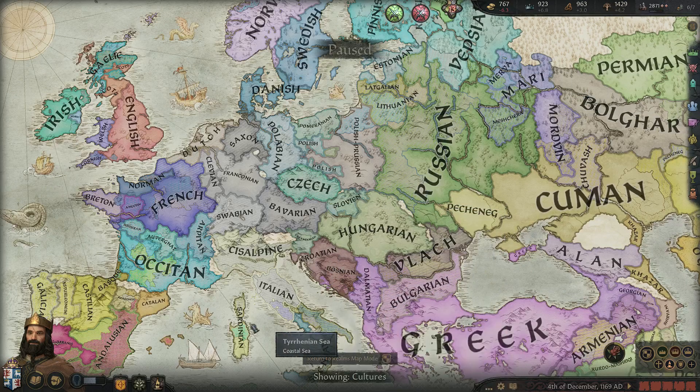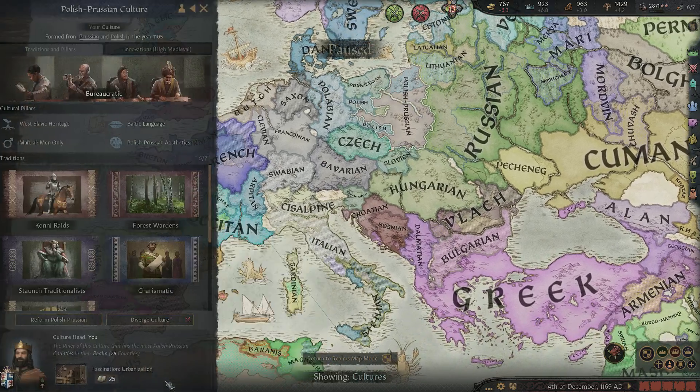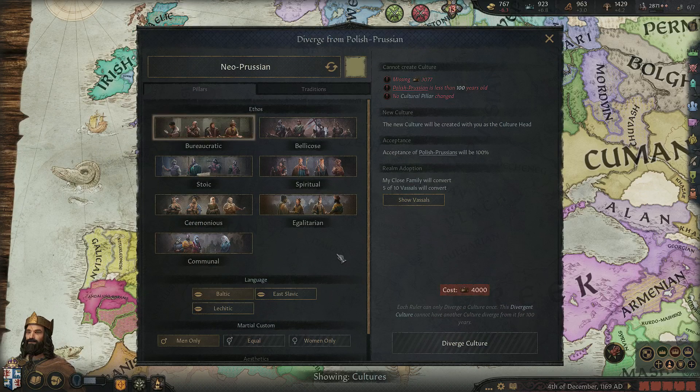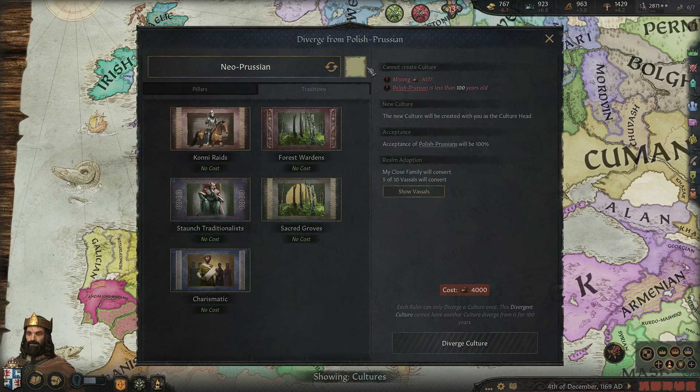As well as hybridised cultures, you can also diverge your culture. If you click on Polish-Prussian, you can diverge it — this is basically going to create a branch of the Polish-Prussian culture. We can't do it currently because it's only 100 years old. It would cost prestige and you can pick the pillars, the traditions, choose the name and the colour, and see who will actually accept it. That is how culture divergence works.